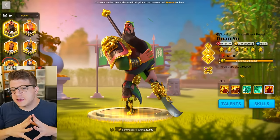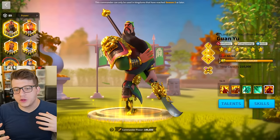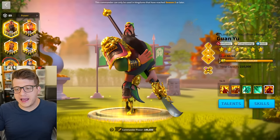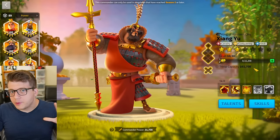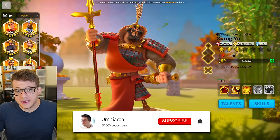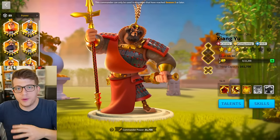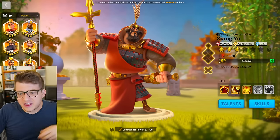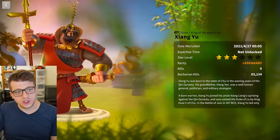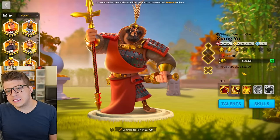Mistake number four is that I stayed an infantry main for a little too long. This kind of ties into me spinning the Chook wheel — I should have taken that as a sign something was wrong. Realistically, I should have gotten Zhang Yu when he first came out. He's had tremendous staying power in the open field, and only recently has he begun to fall to the wayside in favor of commanders like Hua, William, Joan of Arc Prime, and Nevsky.